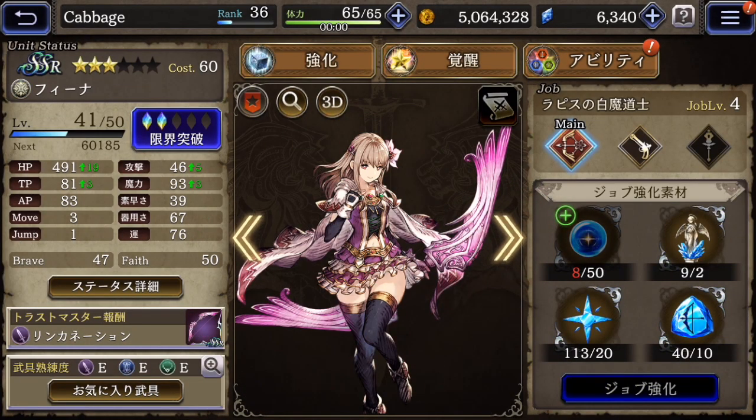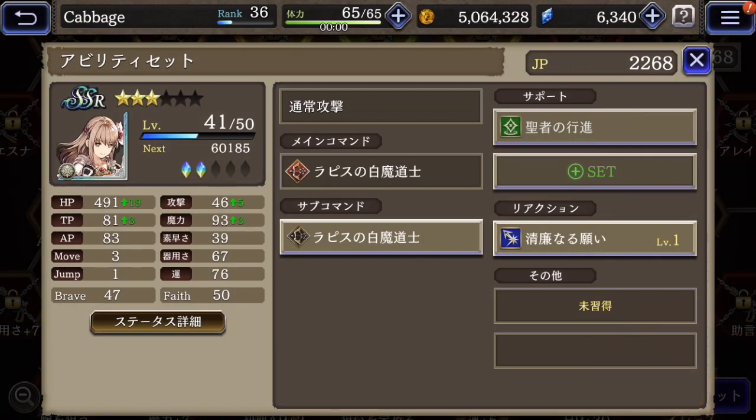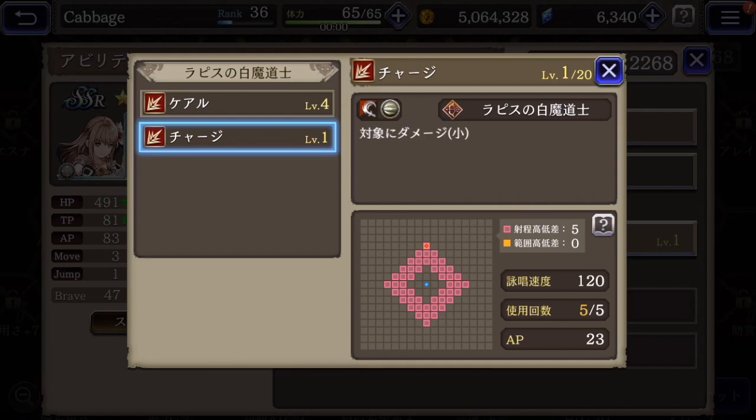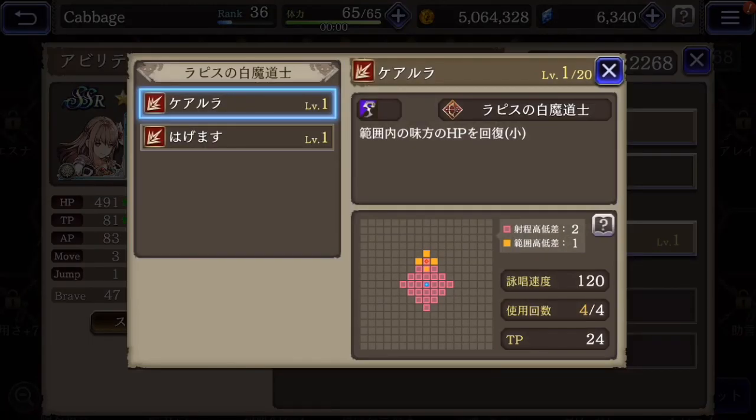Next up is Fina — still need to work on her. Her always-on job is the White Mage from Lapis. She has Cure and then Charge, which is kind of a higher damage ranged attack like her bow and arrow.